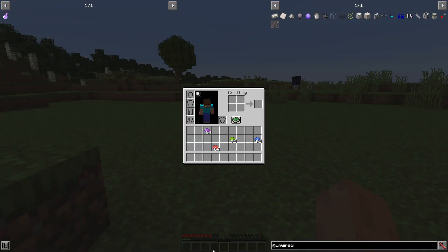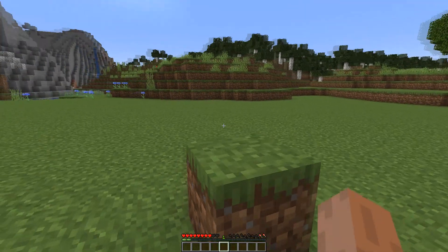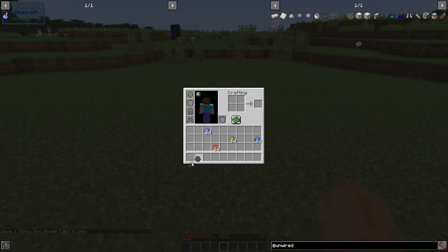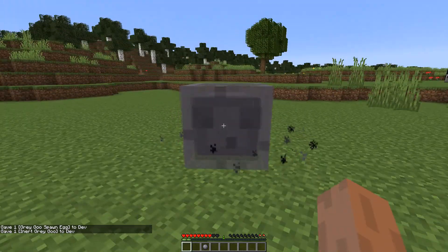Let's go ahead and open up JEI real quick. In terms of what I have in the mod right now, it's actually a very, very small mod. The entry point is finding Grey Goo in the world, killing them, and getting their drops. The Grey Goo are slime-like creatures — basically nanite swarms. They're these guys.